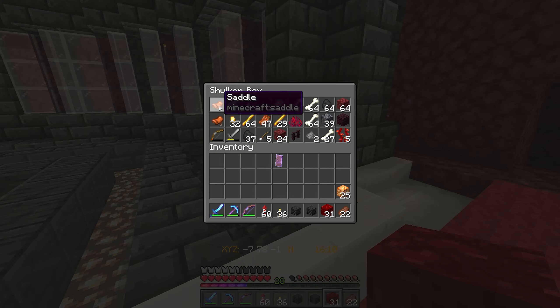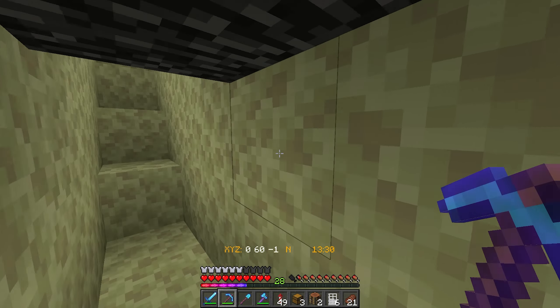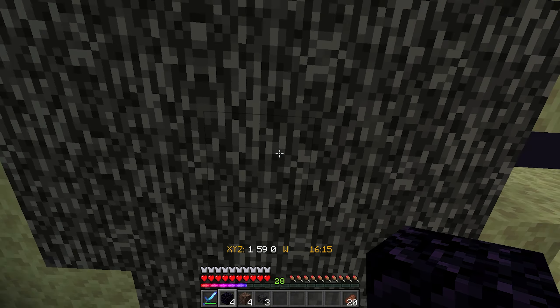We're going to be digging down below the end portal here and basically using this bedrock to trap the wither. It's really weird and very cheesy and very stupid, but when you're too lazy to fight the wither like me, it's actually a really, really handy technique for saving a lot of time. We've dug underneath our end portal and this is entirely bedrock. We're going to be summoning the wither right underneath here — the base of the wither is going to be right at this obsidian block and it's going to get stuck in the bedrock, unable to move. The wither can't move — it's a very easy, very cheesy way of killing the wither.